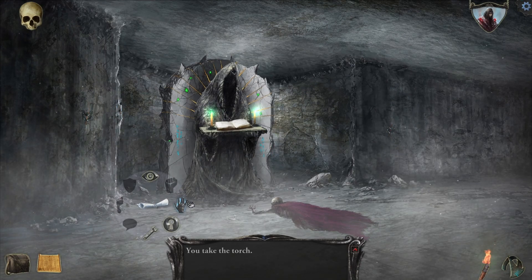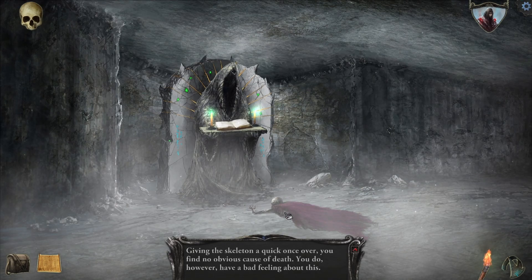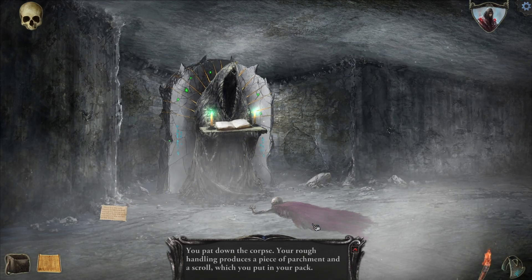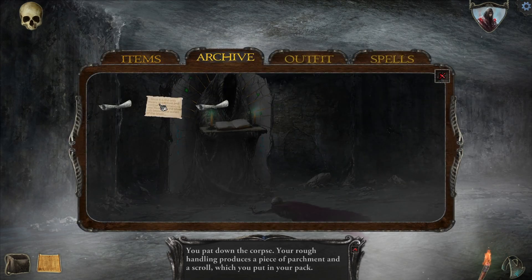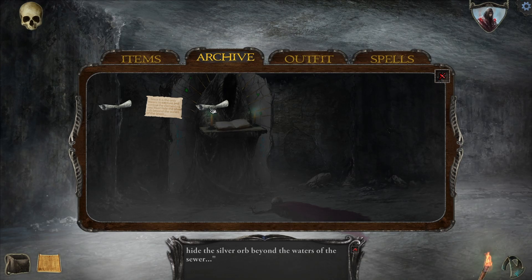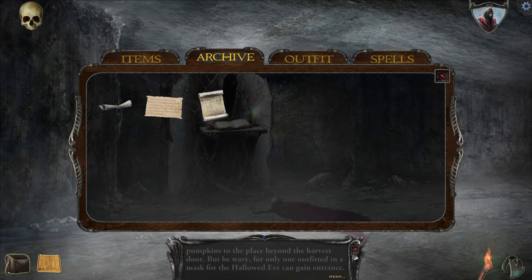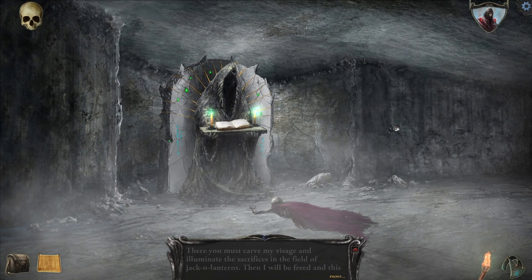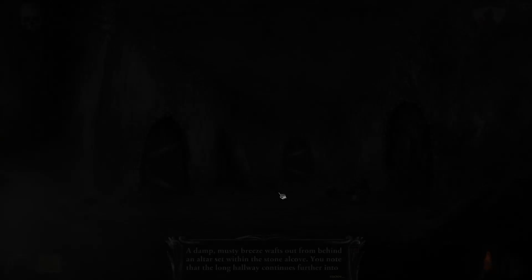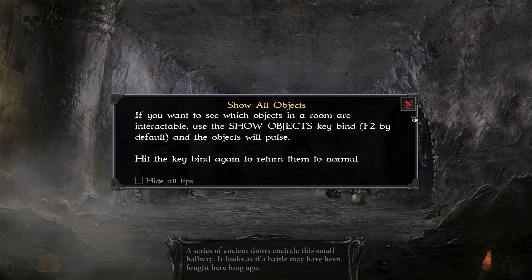I'm just going to collect all of the torches. A damp, musty breeze. You find no obvious cause of death. You read the hastily scrawled writing on the parchment: 'Since it is only a means to capture and control the elements, you must hide the silver orb beyond the waters of the sewer.' You read the message scrawled on the page — 'Brown, I have your dog.' You can search and loot various objects by selecting the object and selecting open or use. If you want to see which objects in a room are interactable, use the show objects bind — F2 by default.